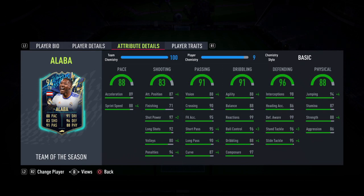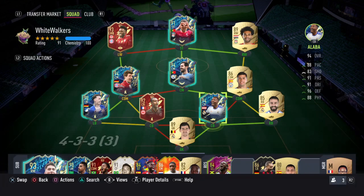Continuing his in-game stats: 99 reactions, 96 ball control, and 97 composure. For his defending and physical stats, absolutely amazing — 98 interceptions, 96 standing tackle, and 95 slide tackle. 94 jumping, 87 stamina, 88 strength, and 86 aggression. With that being said, let's jump straight into the gameplay.